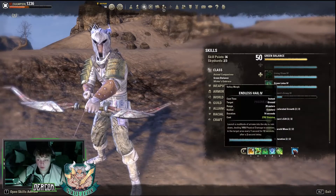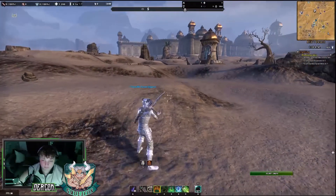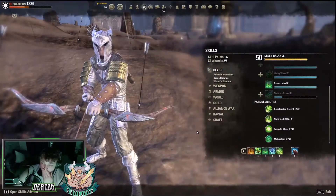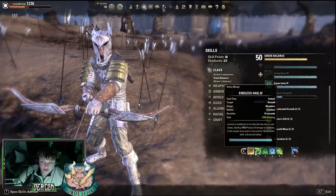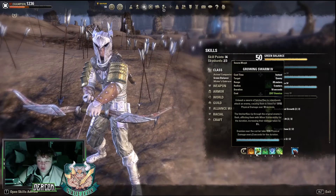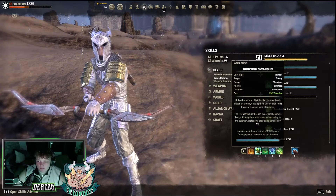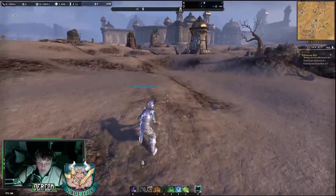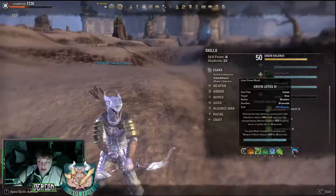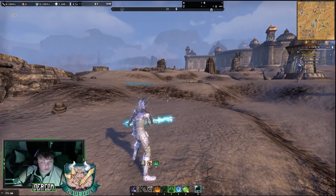On the back bar we do have Endless Hail - that is obviously your bow DoT. And then we do have Swarm, which is your DoT which is actually good. I think on the second cast it does like 30% more damage depending - I'm pretty sure that might be from the last patch, but it's still a good DoT skill for your back bar. I also run Green Lotus for extra crit, and it heals you as well when you do crit damage, so it stacks pretty well.